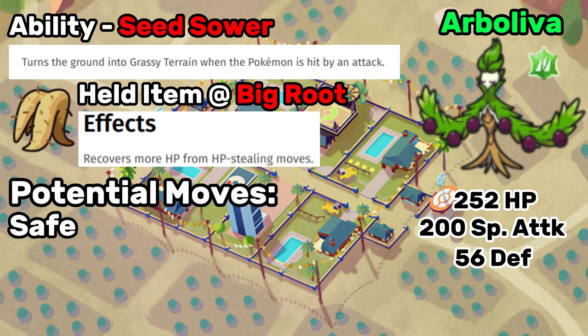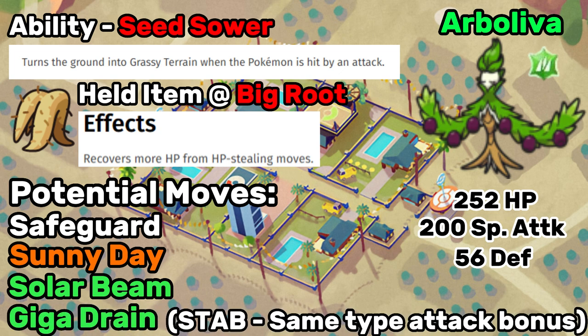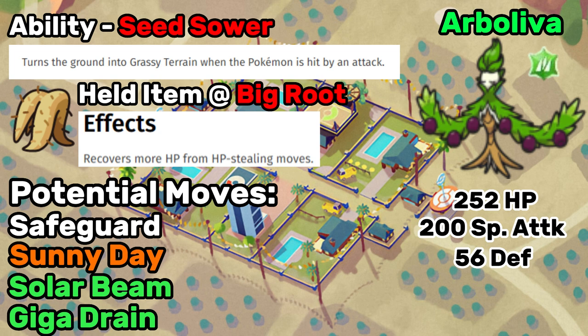The moveset consists of Safeguard, which you're going to want to use on the first turn — this protects your entire team from status conditions for five turns. Sunny Day to debuff the Water type moves that Pikachu has and to get rid of the Rain that Pikachu will potentially try to set. There are a couple of other Pokemon in this build that will be using Solar Beam, but you can put Solar Beam on this Arboliva too. When the sun's up, Solar Beam doesn't need a charge turn, so you can fire off base 120 STAB Grass type moves every turn. We've also got Giga Drain for STAB health recovery, and Pollen Puff as a nice alternate way to heal your teammates.